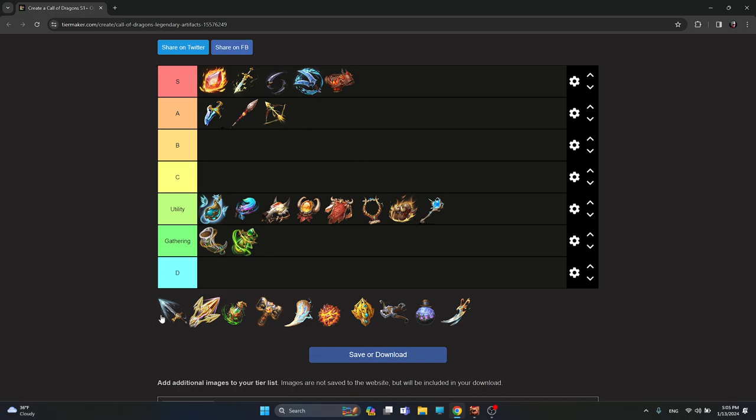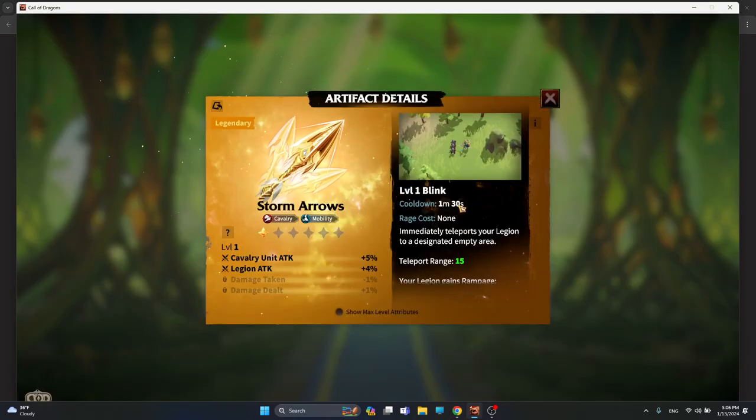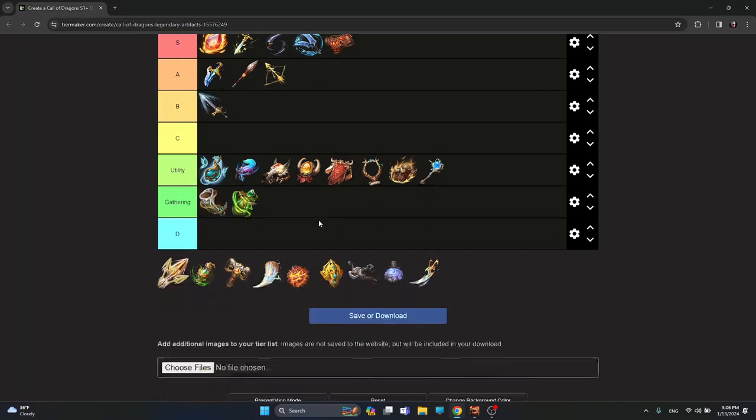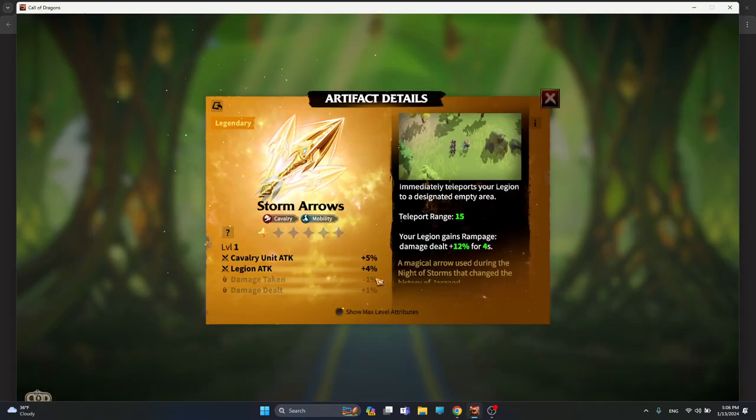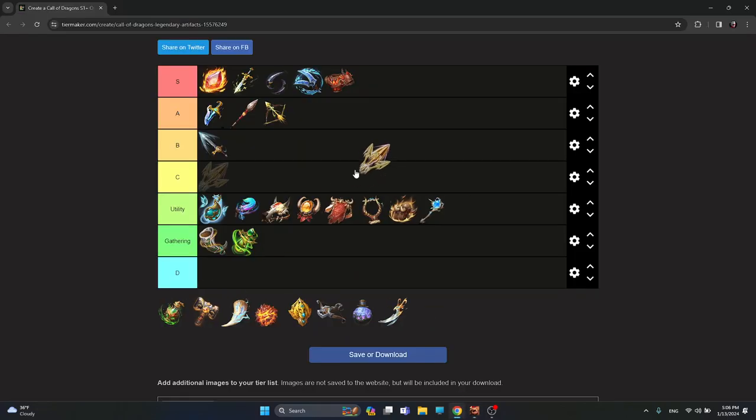Sorland's Blade is a cavalry artifact, not better than King Slayer. I wouldn't put it on the same level as Dragon Rift or Rattlespear or Gold Crest, but it's average for cavalry — so B-tier. Another cavalry artifact, Tormeros, has a teleport skill making it feel utility-like, but its stats — cavalry unit attack and legion attack — are good enough to place it on C-tier rather than pure utility.